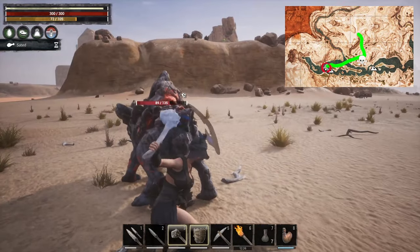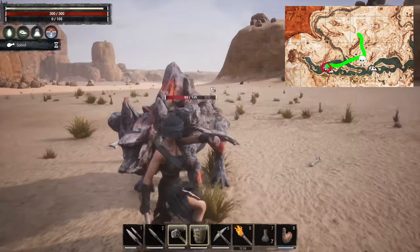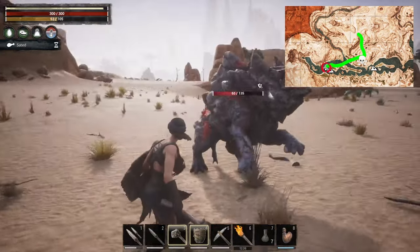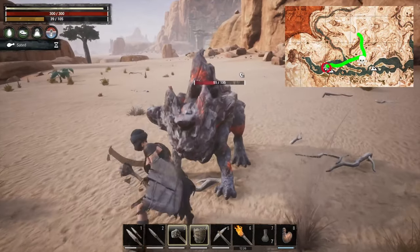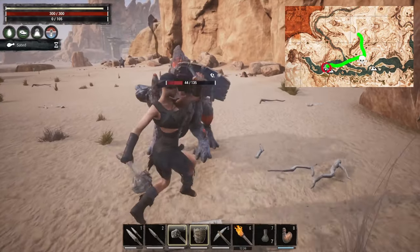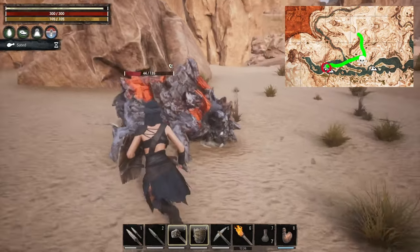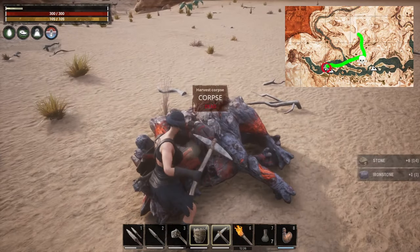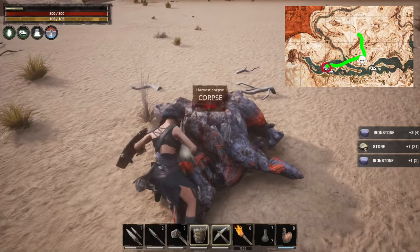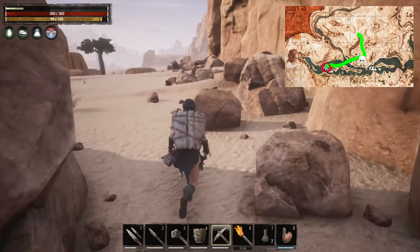If you don't remember from previous videos, sunder affects the armor of the NPC that you're hitting. So currently we are negating 50% of the armor on this target because we have five stacks of sunder and we get 10% negation per stack. These enemies are also a good source of XP and we can harvest their body for iron and stone.